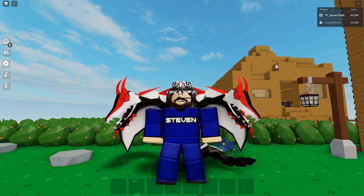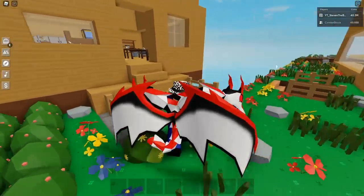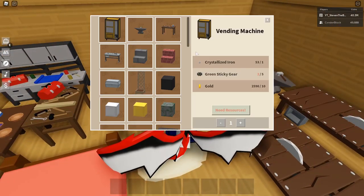So if you guys know how the vending machine works, you need 1 crystallized iron, 5 green sticky gear, and 10 gold for each vending machine. The reason I said you can get tons of money by selling the vending machine is that tons of people have been selling or looking to buy the vending machine on the SkyBlock discord.